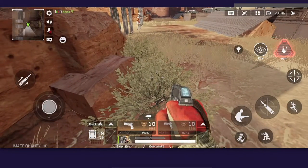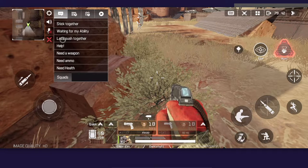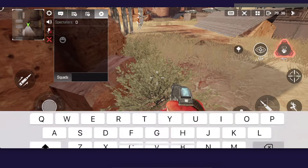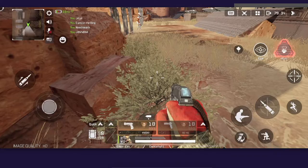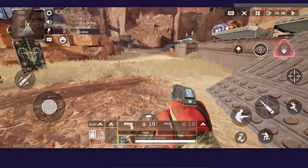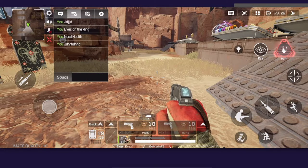Press on the last option here, then press on the squads bar, and now you can write something. As you can see, I just wrote something here.